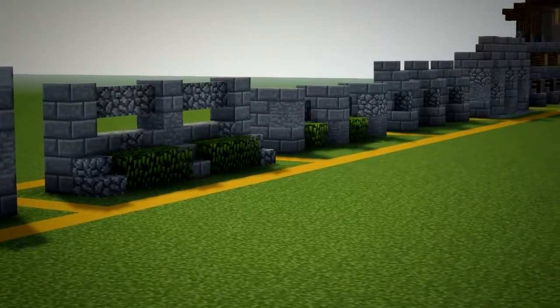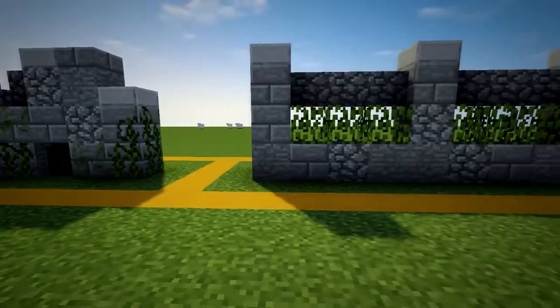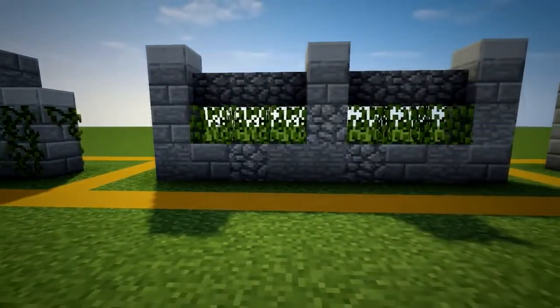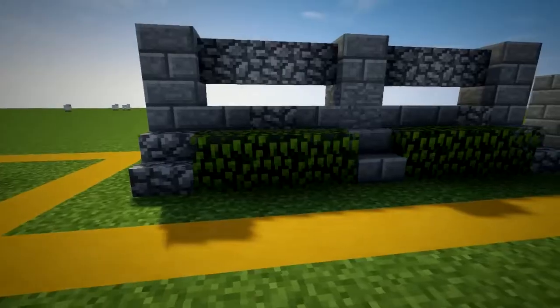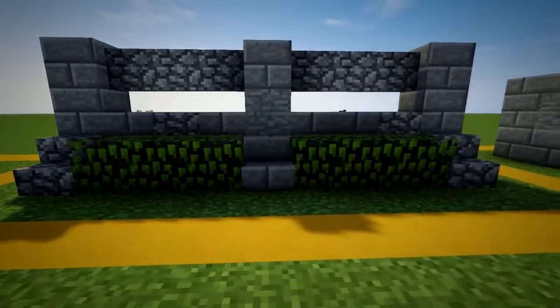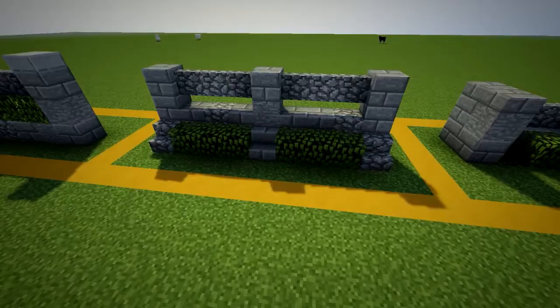Numbers three through five are variations of a similar small size wall that I use in different situations. Number three is a clean wall with neatly kept bushes within it. I use this wall on the outside of wealthy private property. Number four offers more visibility onto the other side of the wall — use this one if you want to tease or hint at what's on the other side of it.